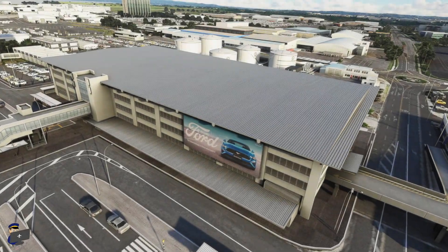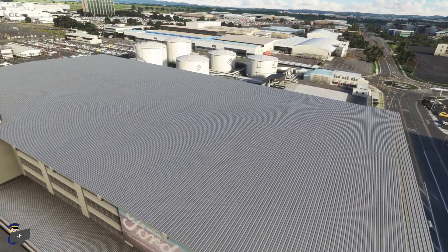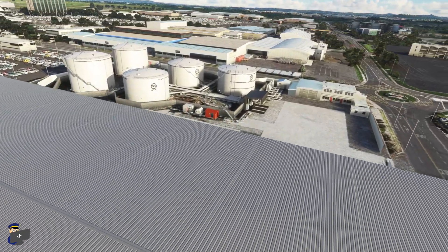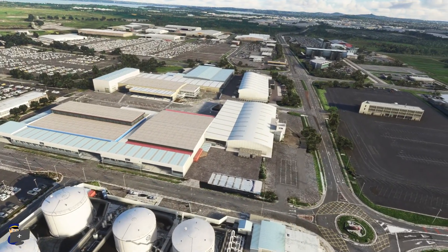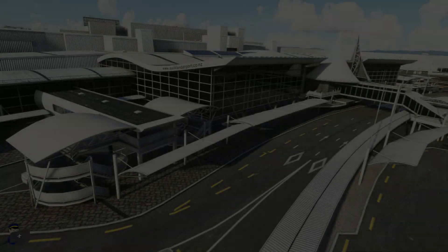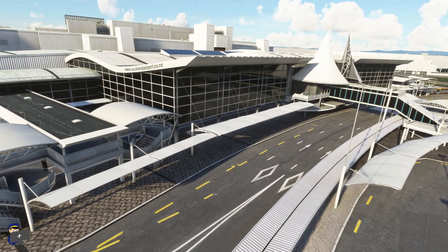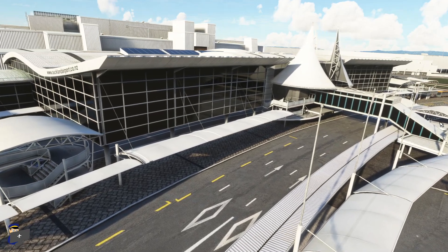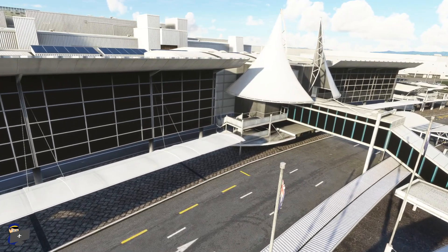FlightBeam have done a significant amount of modelling stretching quite a long way from the airport entrance itself. We've got multi-storey car parks, a fuel farm, hotels and cargo buildings, and various other structures stretching all the way along the main road. FlightBeam have also done an awesome job of modelling the international terminal's land side areas. These little structures here can't have been easy to do — they are obviously very intricately designed and there are no obvious jagged edges. It's really very impressive.